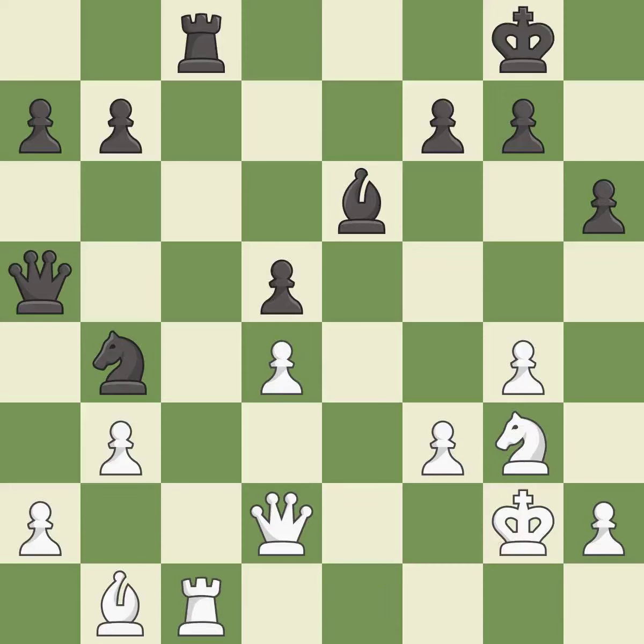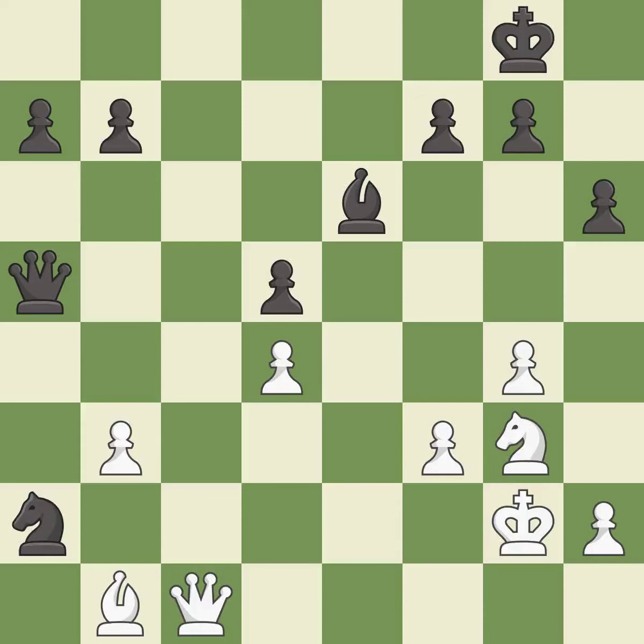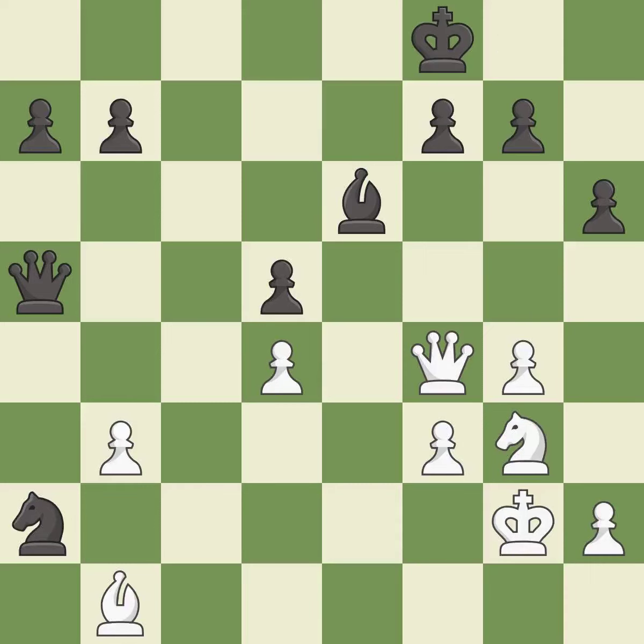This is an equal trade — it is best. This maintains the balance in material with a good trade — it is best. Takes back — it is best. This ignores an opportunity to threaten winning a pawn — it is a mistake. This move puts the queen on a safer square. This is the only move that works. This was a game-changing move, giving white a winning position. This threatens to force eventual checkmate — it is a great move. This stops the opponent from being able to win a queen — it is best.